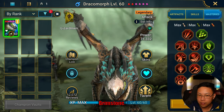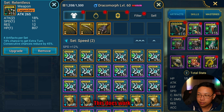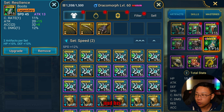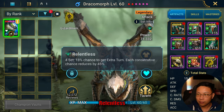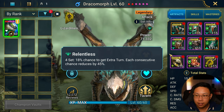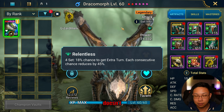Dracomorph has Brimstone and is in Relentless. This does work with Relentless because we're keeping up unkillable the entire time. Even if Dracomorph takes four turns in a row and his unkillable goes away, it doesn't matter — the maneaters are able to keep unkillable up the entire time, so the speed tune makes it so his extra turns don't cause a problem.